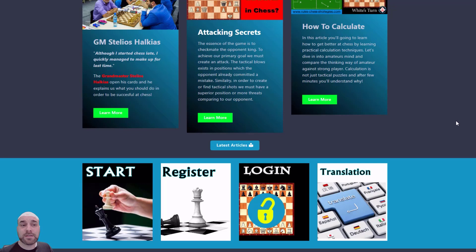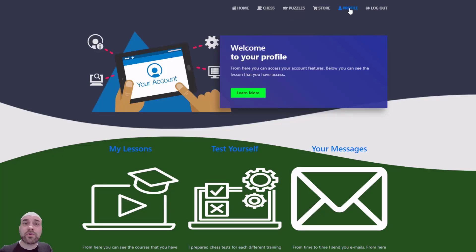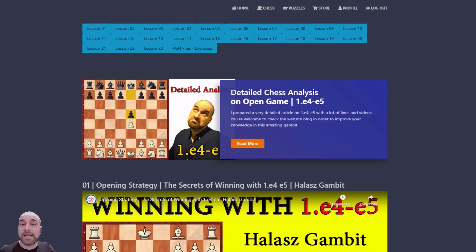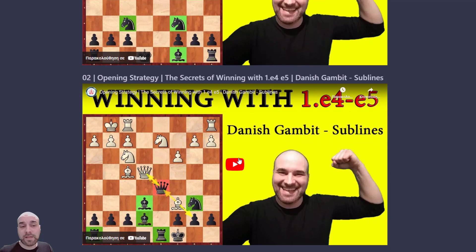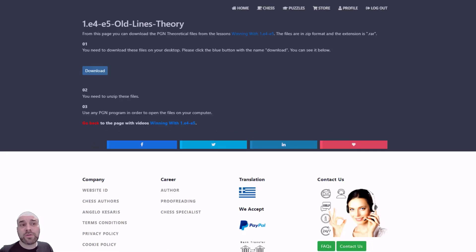Now I'll show you how to find the PGN files on my website. Starting from the main page, you can register for free, then log in and a new menu item — Profile — will appear. Click it, scroll down, click on your favorite opening line, and you'll see the lessons inside. You can read a separate article and study the lessons one after the other.